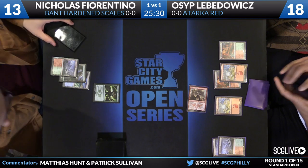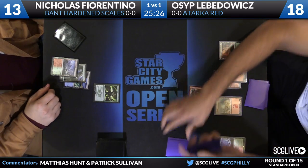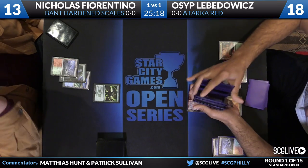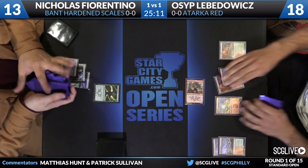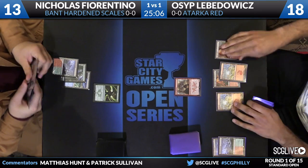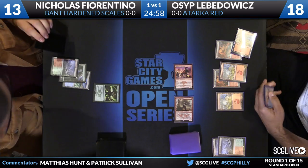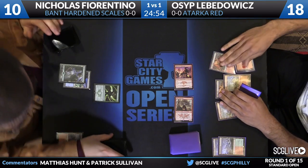On Osip's side, just thinning out his deck — he fetched a Cinderglade. Zergo Bellstriker has done six points of damage and looks to get in for another two, putting Fiorentino down to 11. A small criticism: if Levodovic doesn't need double green, I prefer fetching for mountains in this spot because it means your Windswept Heath can get red mana, and you want as much red mana as possible because you have Lightning Berserker in the deck. There are only two Cinderglades in Atarka Red and two Windswept Heaths, so now they can only get Forest.